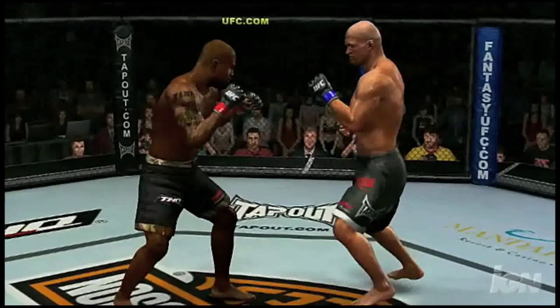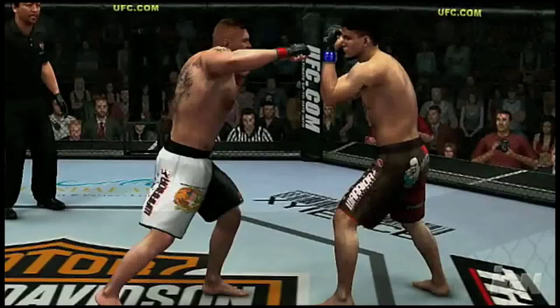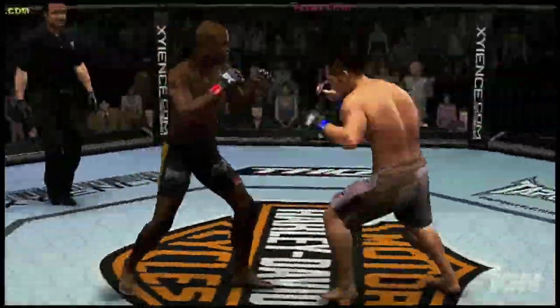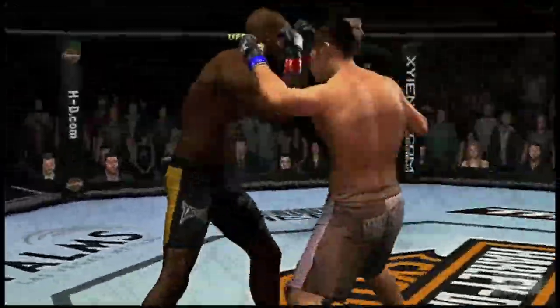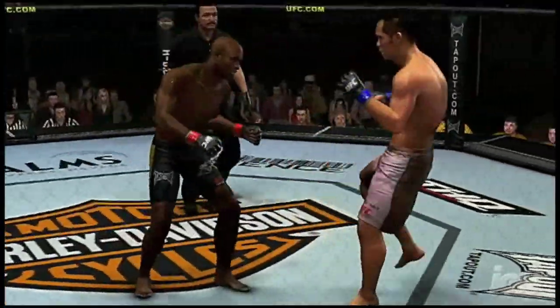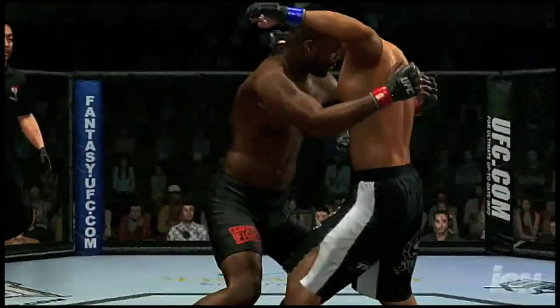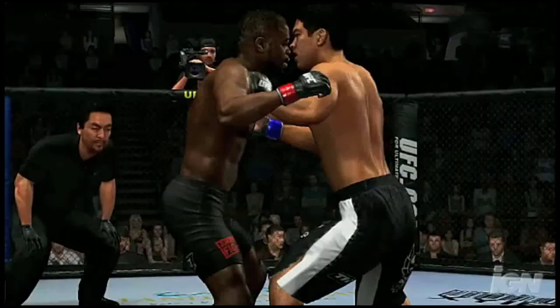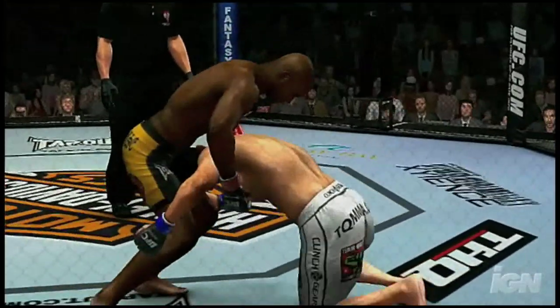When it comes to defensive play in UFC 2009 Undisputed, it's all about the trade-offs. The game's strike defense is the easiest way to guard yourself — shielding a targeted area will definitely limit damage to that spot, but you can't protect the whole body at once. There's also a riskier method called counter grapples; the timing can be tricky, but if you get it right, you'll stop your opponent's attack in mid-air.